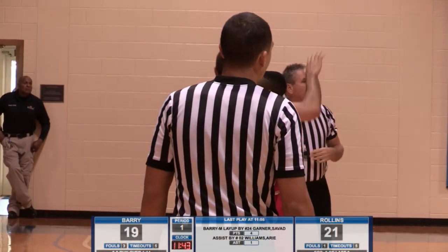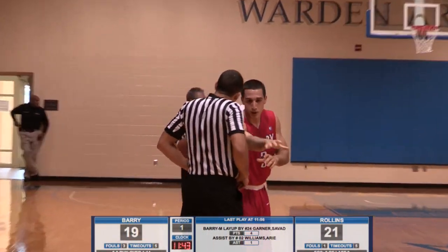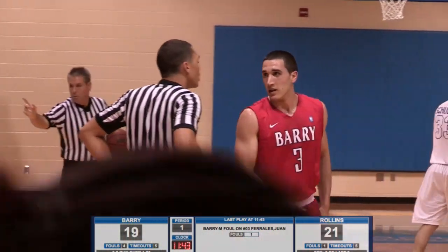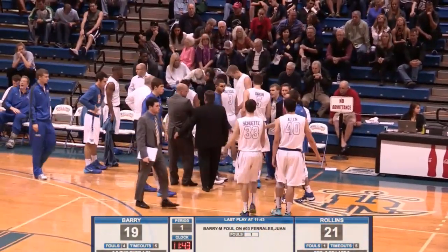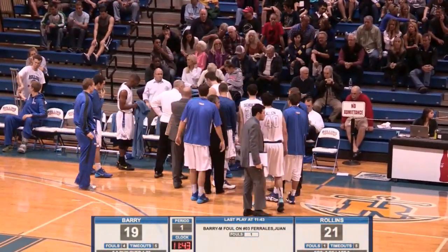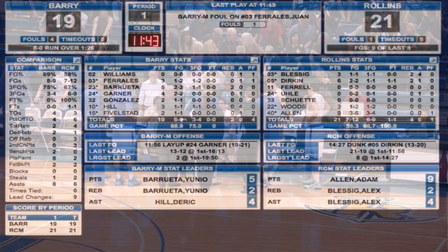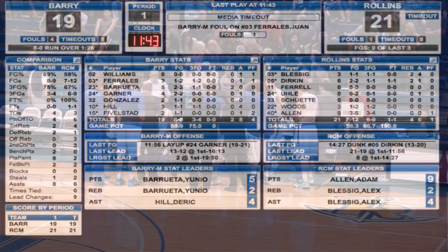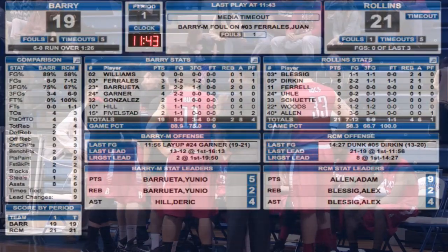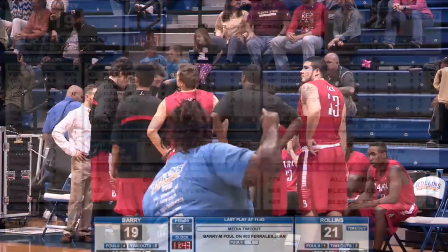That was as clear a foul call as you will see, right here in front of us. Now he's going over to talk to John Connolly about it. They list Ferales at 6'2", but he might be the stockiest, strongest guy I've seen in the league in a while. He's a good shooter and a good scorer — shoots better from beyond the arc than inside the arc, which is very unusual. That's the fourth foul on Barry and the first foul on Juan Ferales.